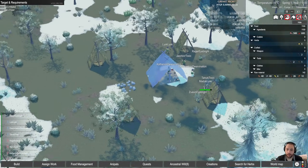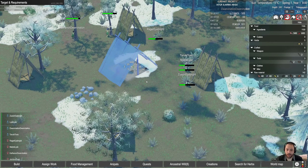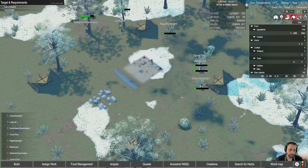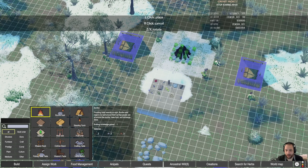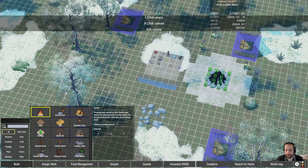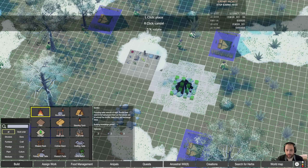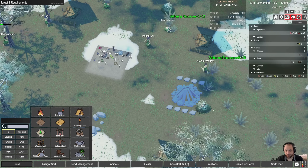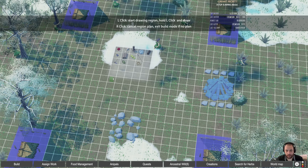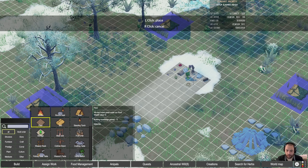Here's what it looks like now — we have four tiny little sort of teepee lean-to looking things and the center stockpile. Another important thing is to get a bonfire. A bonfire is sort of the shared meal space that your people use. I'm going to demolish this and expand it a little bit — let's put a bonfire in here with bonfire seats for everybody, four on each side. This is going to expand down so it's a little more symmetrical, so that our stockpile is larger.